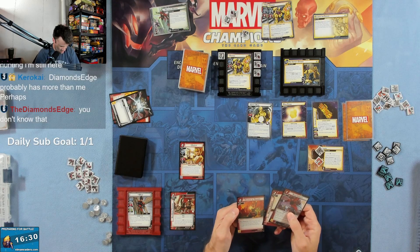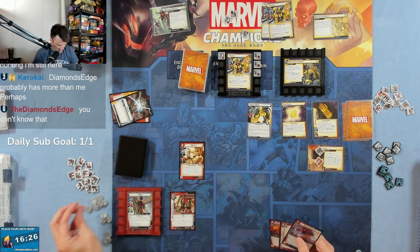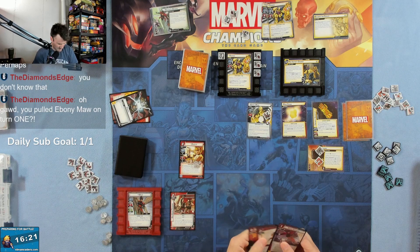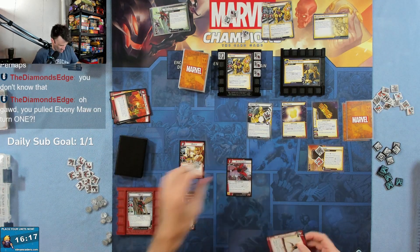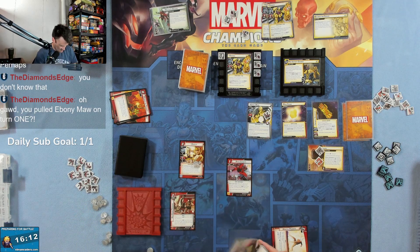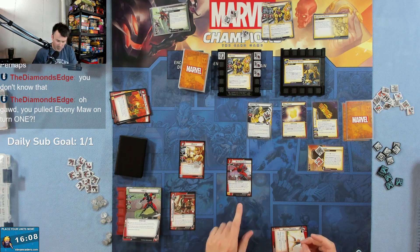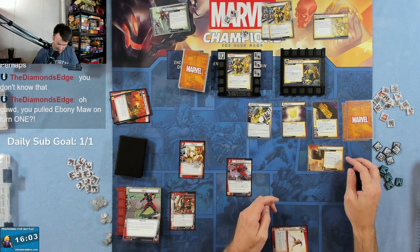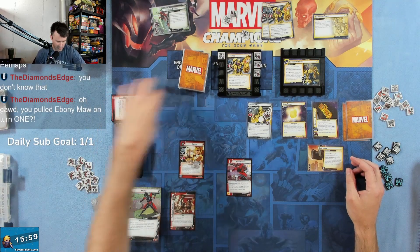Let's do two damage with Angela. Then I'm going to throw away a Moment of Triumph to do Rapid Growth because we're going to be thwarting. So we're going to get big, get huge — gives us plus two, so that's four total. We can get rid of Sanctuary. Each player may spend up to three fist resources — we'll do that with Martial Prowess and we'll do two damage.